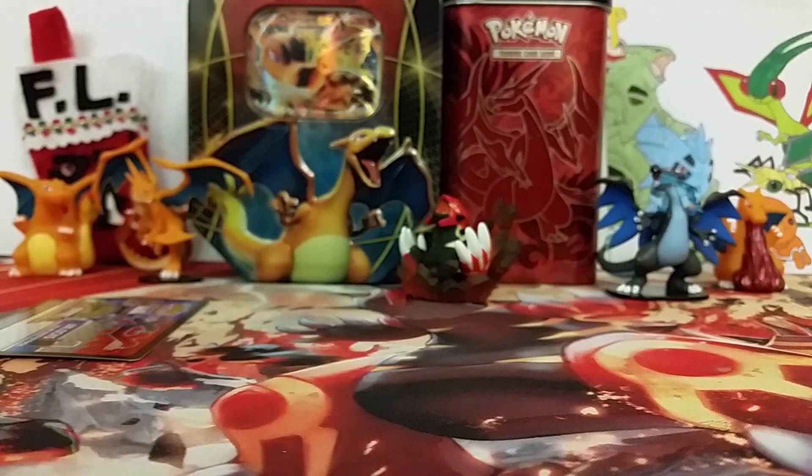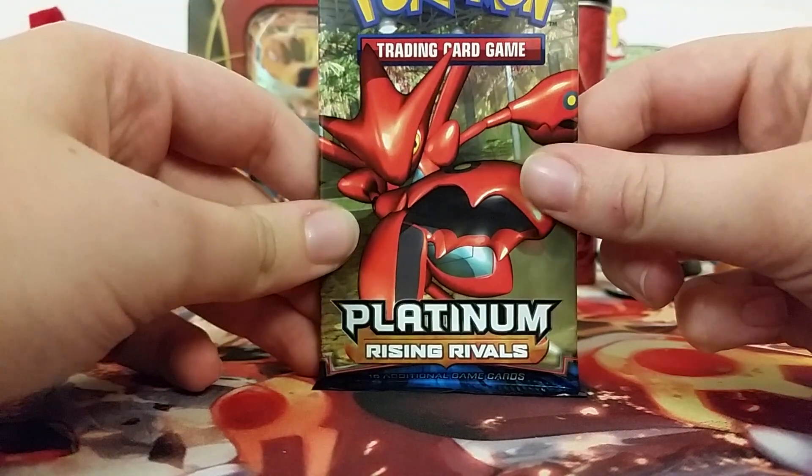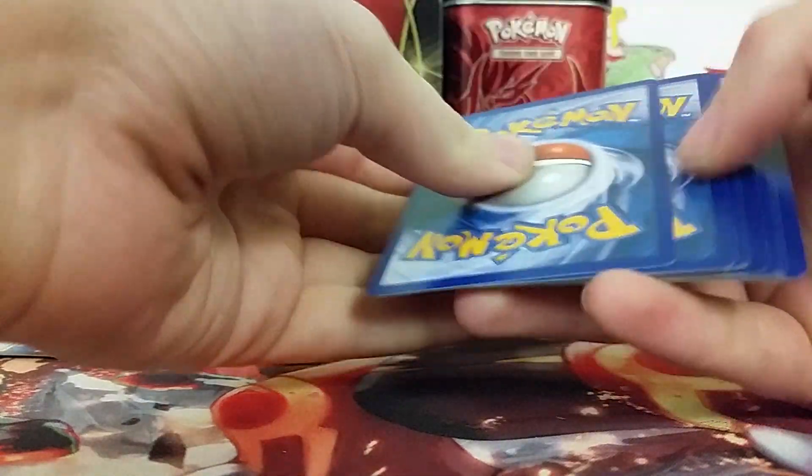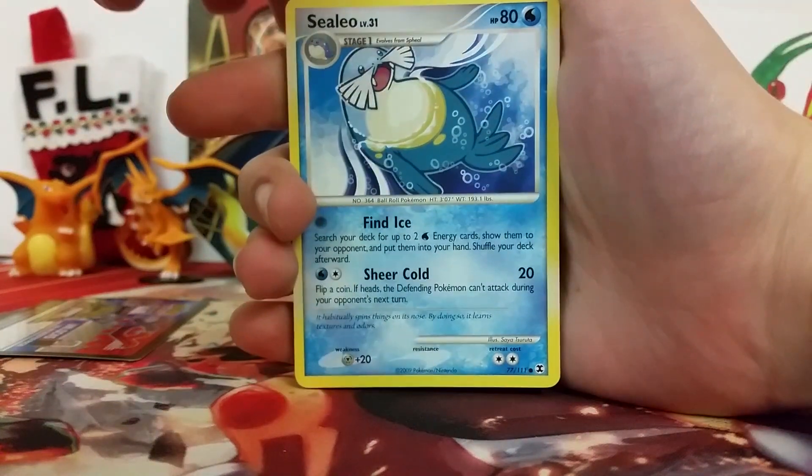Then our final pack — our beautiful Rising Rivals pack with a Scizor on the front. I don't know what can top that Venusaur Full Art, guys. I'm still speechless, I can't believe that we pulled that one because it's really, really nice. But all right, so last pack, last chance for something awesome.